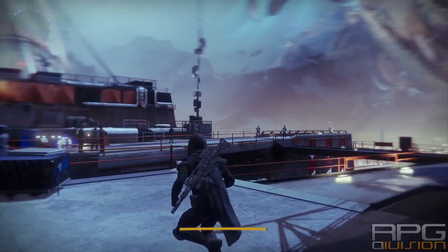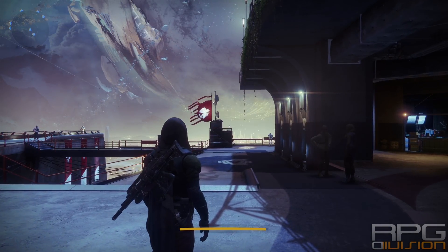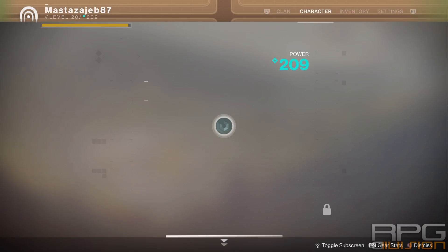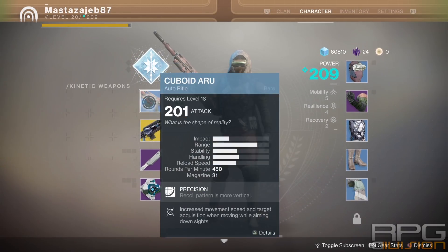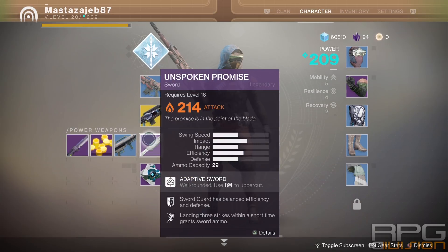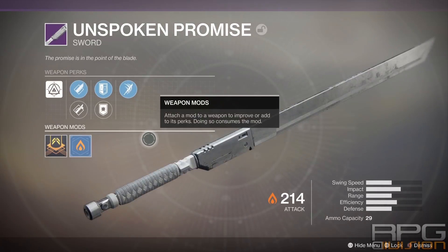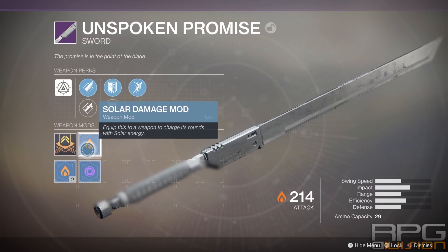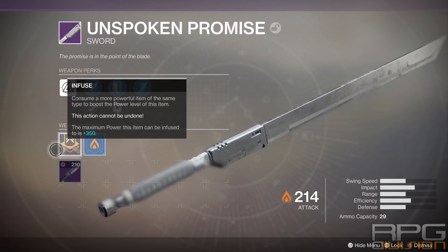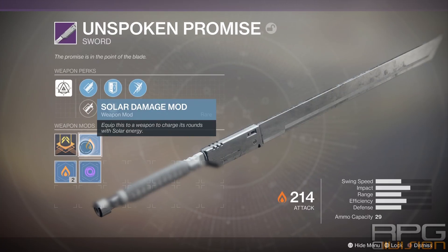Here is a guide on infusion and mods. Whenever you're in your character screen, press triangle for your weapons or armor piece — it doesn't matter. You'll see a couple of options. I am now currently in the weapon mods section, where you can infuse or change your weapon mods.